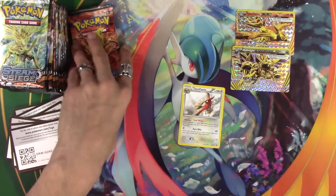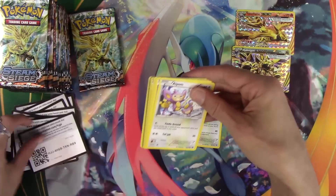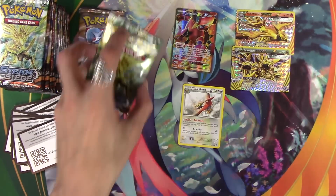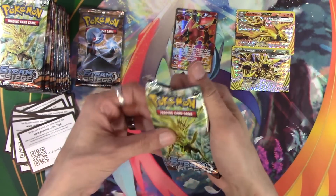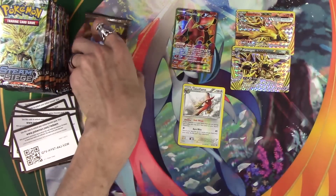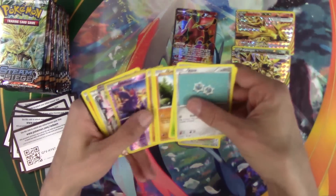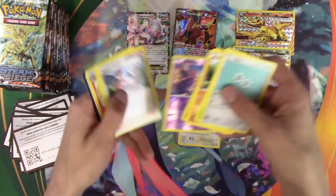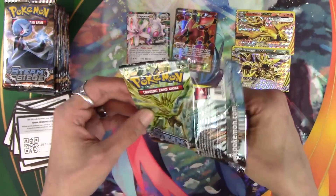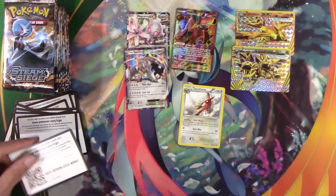Yep, Chandelure. That white code tricked me. Alright, we got something — Volcanion EX Full Art! We have gotten so many of these out of this case. I say out of this case because I have a sealed case that I brought home tonight. I'm opening six turbo-style Steam Sieges. Magearna out of the same case. And since I'm recording six in a row, which I hardly ever do — Steelix EX. There we go. We're getting EXs now.